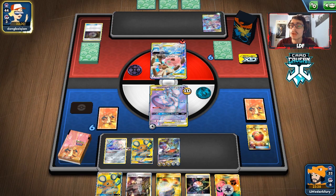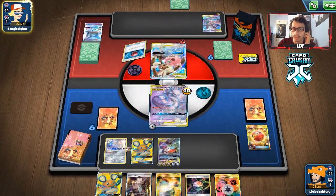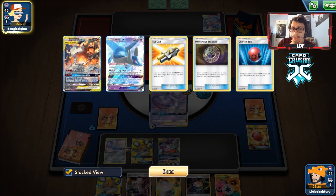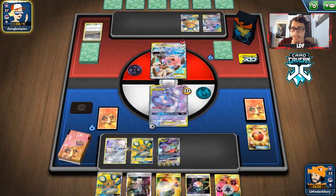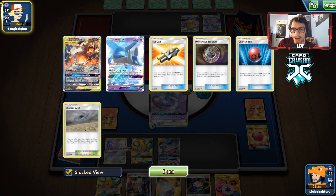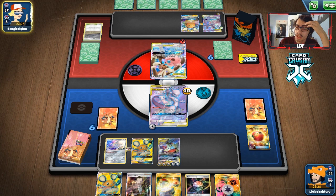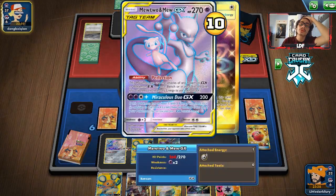There's a Latios. They're going to get rid of it. If they bench a Dedenne here, we can knock that out to win the game. They are going to get the Dedenne, so the game plan is knock out the Dedenne. I'm a little scared of the Latios. They play Chaotic Swell. This is probably an Ultimate Mewtwo deck. I think we build up Mewtwo in the active and just use this guy — build up the Mewtwo and get Tyranitar paired up.